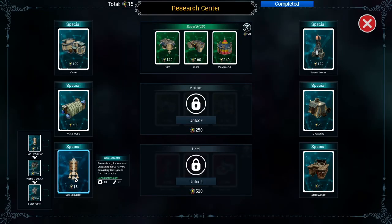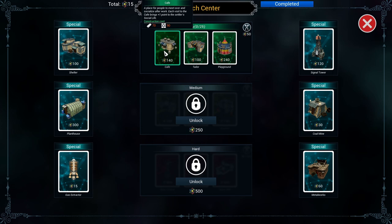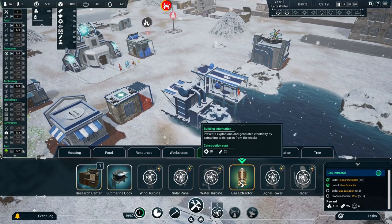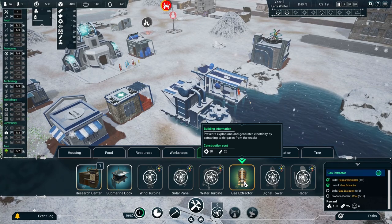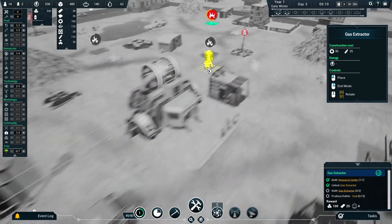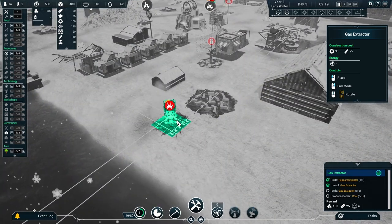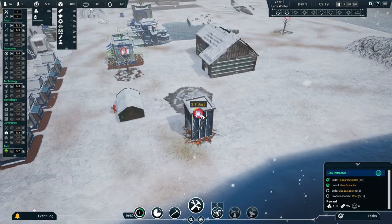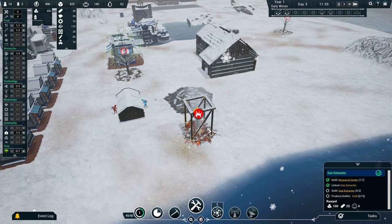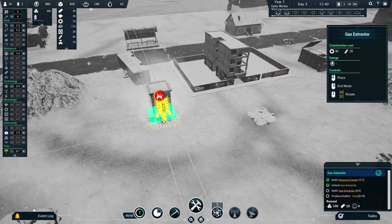We've got 15 research points. Let's get the gas extractor unlocked. A playground, tailor, cafe — I want a cafe! But let's get the gas extractor first. Gas extractor costs 30 gears and 25 plastic. We've got an okay amount of those. We have to build on the active cracks, not the extinguished ones. Let's build on that one there — it's due to explode in 2.1 days but I think we can get this on it right now.